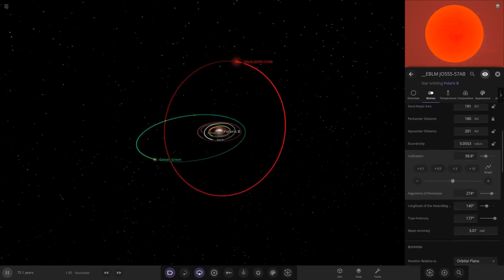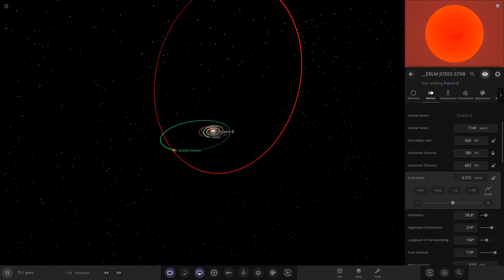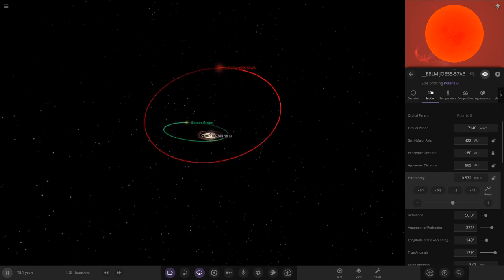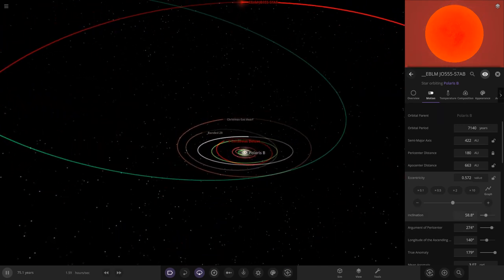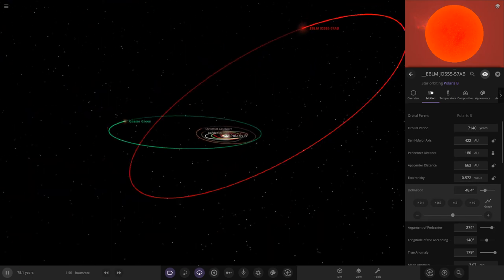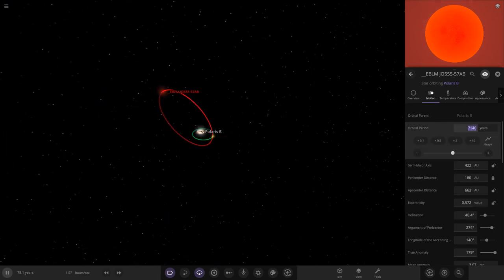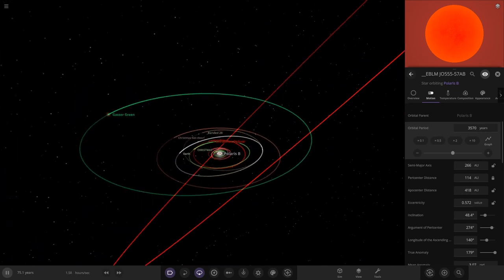Red dwarf, very very dim — color-wise it's got to be a Christmasy red. Looking good! Making its orbit eccentric — a very very distant red dwarf on the edges of the system, all the way out there. A very pretty insane orbit but I like it — something way out there.